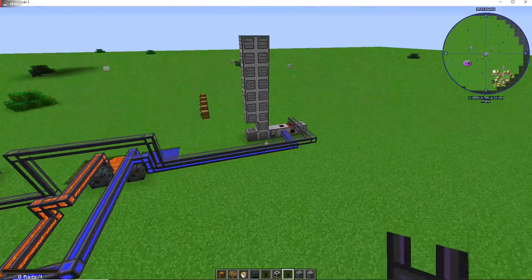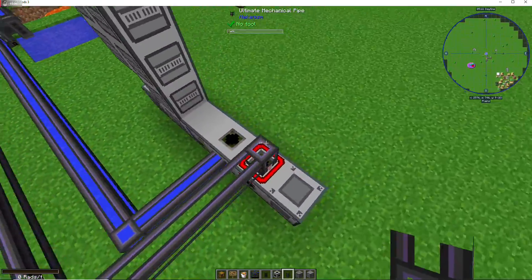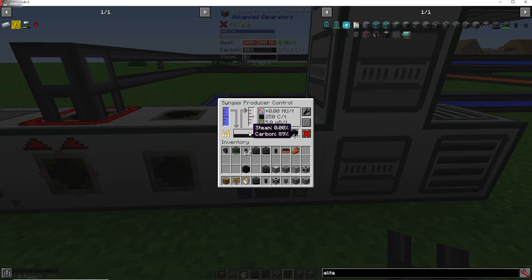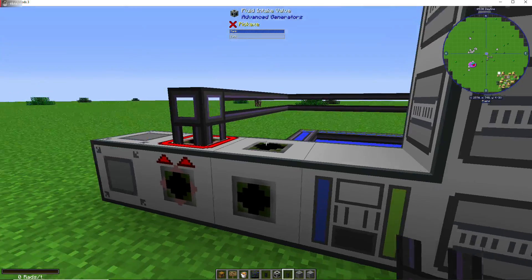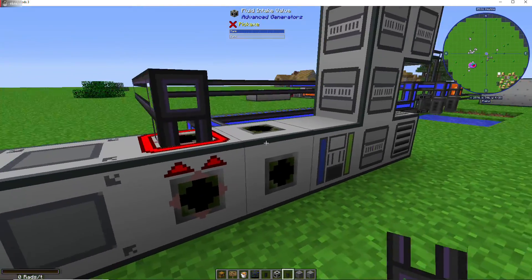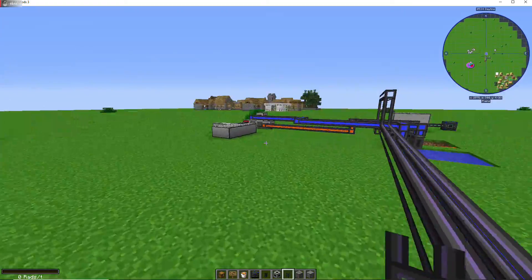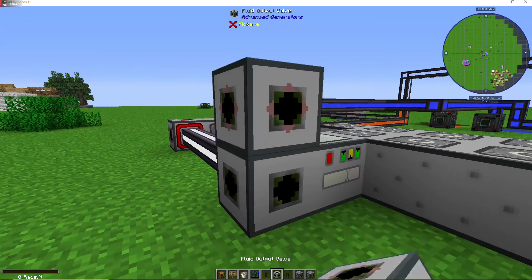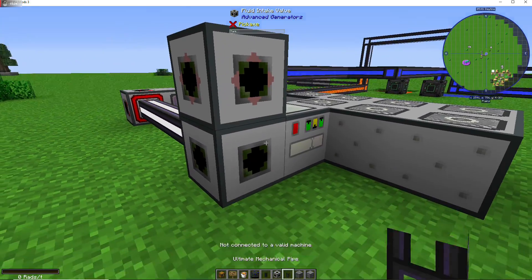In my survival world, I had steam going into the syngas controller and it's supposed to make it so you don't have to worry about carbon — the steam heats it automatically with the water and produces syngas by itself. But there was a slight bug last time I tried it, and I'm having the same issue in this creative world where it doesn't want to output from steam.